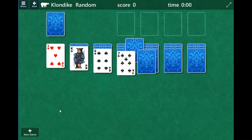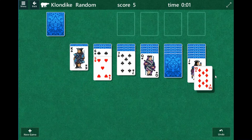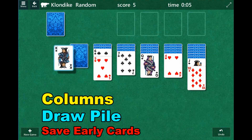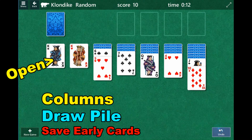Welcome to Solitaire. We're going to try to solve this one. Let's see how this goes. I like to go columns first and then work on the draw pile. I typically like to have columns open. Obviously, that's not going to be the case every time.